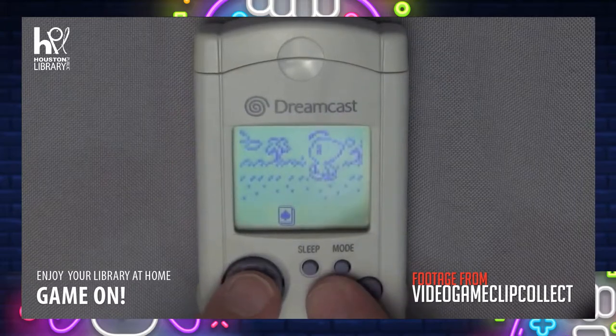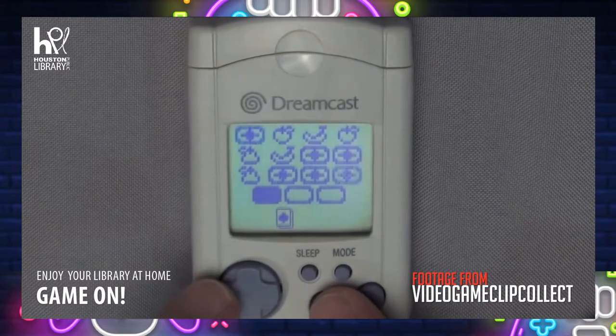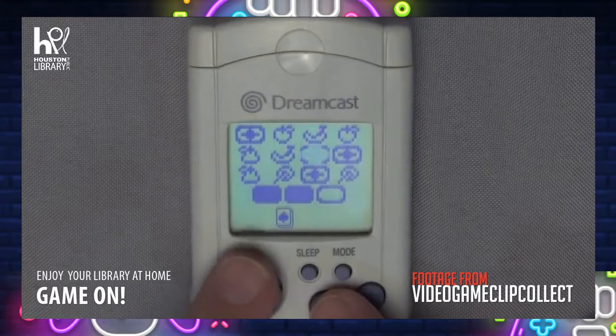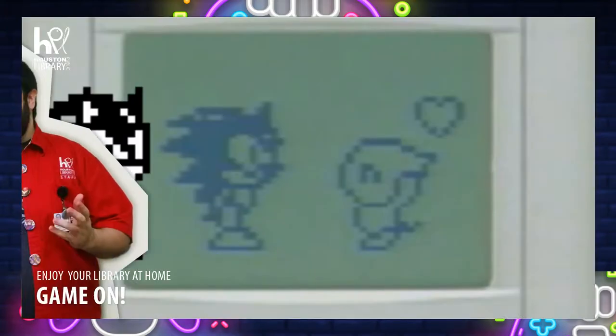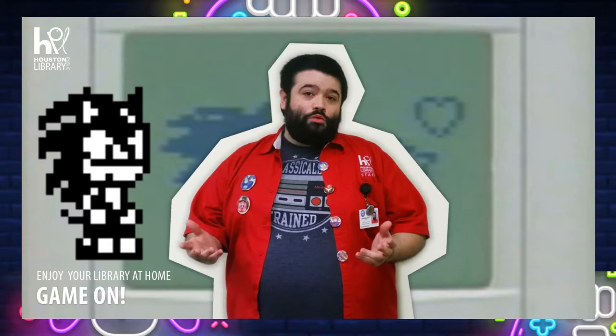The most popular of these games was Chao Adventure. The game involved training little critters known as Chao to become stronger. You could have them go on adventure walks and find all sorts of things, ranging from fruits, bullies, and even major Sonic characters. Basically, if you took Pokemon and made it look like Tamagotchi, it would be Chao Adventure.